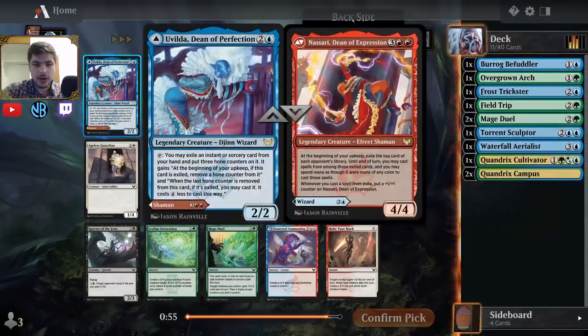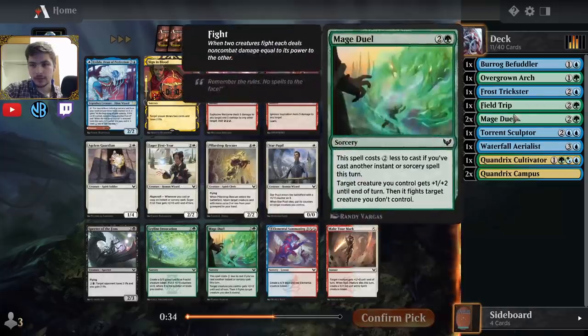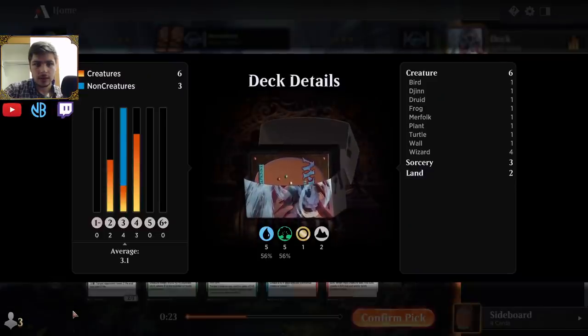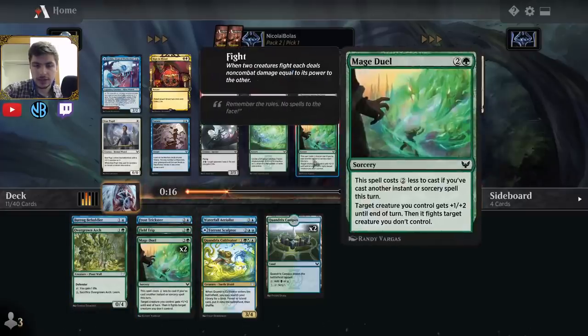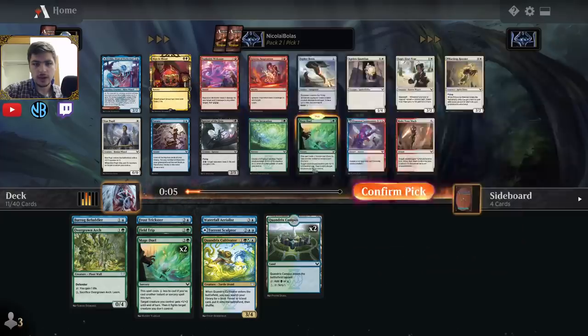Opening Pack 2 — I don't think the Yuvalda part is very good. Nassari is quite good but we aren't really a red deck here. Igneous Inspiration is good. I like Elemental Summoning because it can turn my Field Trips into a 4/4, which is a reasonable body. But I think I'm just going to keep snapping up Mage Duels. I have about 6 creatures. Blue-green doesn't get removal — this is the only removal spell blue-green gets, other than some uncommon fight spells in green — so I'm just going to take this. Zephyr Boots is also fine for this sort of deck. Maybe I can wheel Ley Line Invocation.